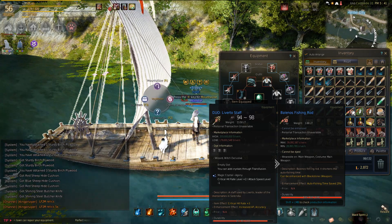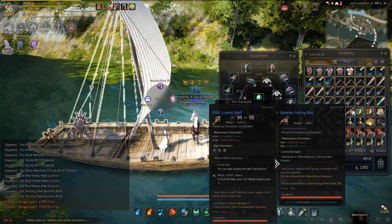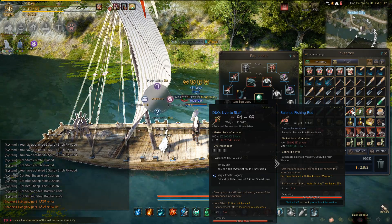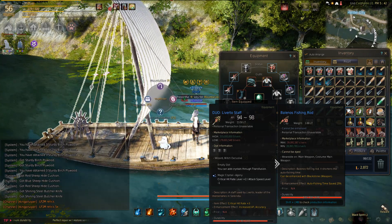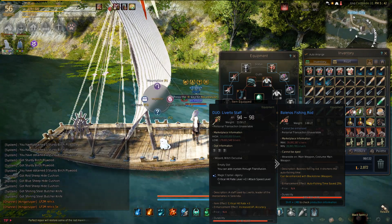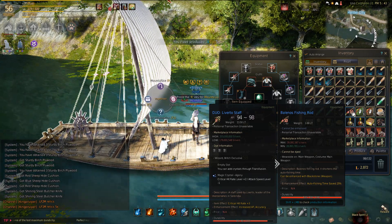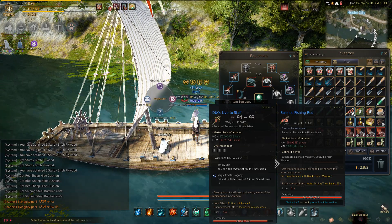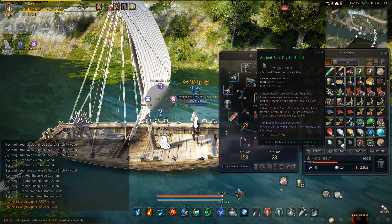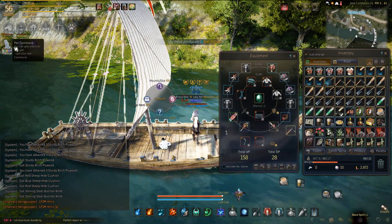My preferred rod takes 25% off auto fishing time, so over a ten-hour period it'll save two and a half hours basically. This is really good if you work six to eight hours or so, or you set it up when you go to bed, then wake up and just have all these shards to sell or use. Fishing rod and penguin.